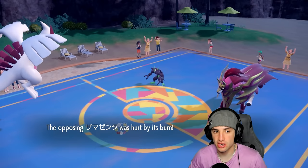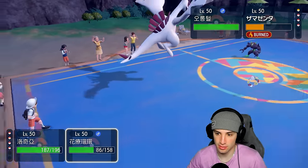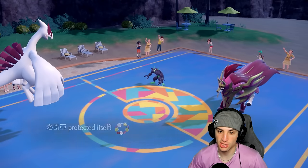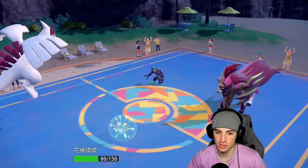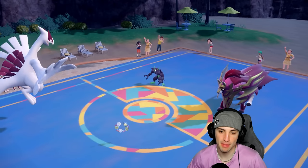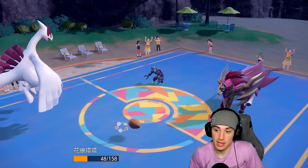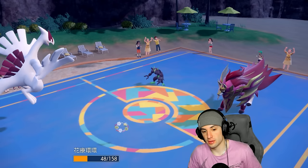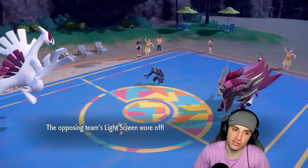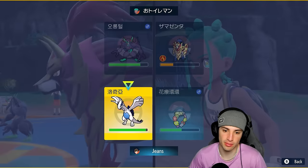Now we don't have the Covert Cloak anymore, so we definitely need some HP back on Lugia. I think we just start going after things. I consider the Fairy Tera type but really don't want to use my Tera here, so I just go into Earth Power and Floral Healing to keep Lugia at high HP. Earth Power does solid damage. They eat up a berry. Then they go for Iron Defense again — bulking up more — and Parting Shot. We get Lugia back to almost full HP, which is beautiful.